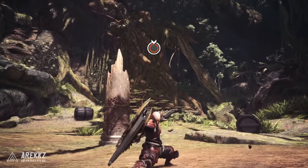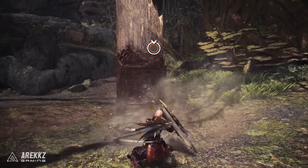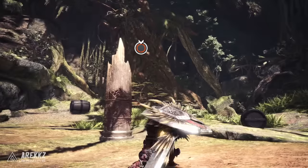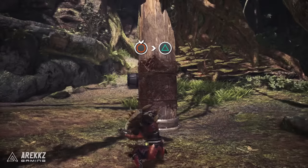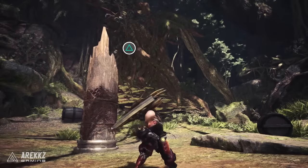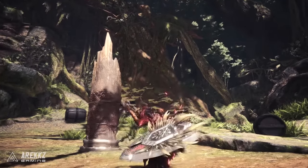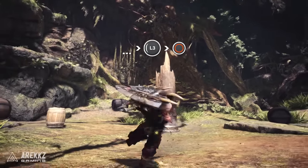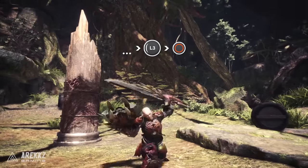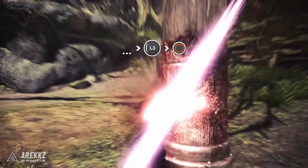Holding down circle will perform the charged double slash — this is going to be one of your core moves for charging your phials. Just be sure you don't hold it down too long or it'll come out as a much weaker hit. You can press triangle at the end to add a spinning slash, and since spinning slash is the most powerful hit of the triangle combo, that's not a bad option. You can also work the charged double slash into the triangle combo by holding circle at any point. Following any attack in sword and shield mode, push a direction and press circle to perform the new sliding slash — this can be used to reposition, close the gap, or get away, and you can continue into regular combos afterward.